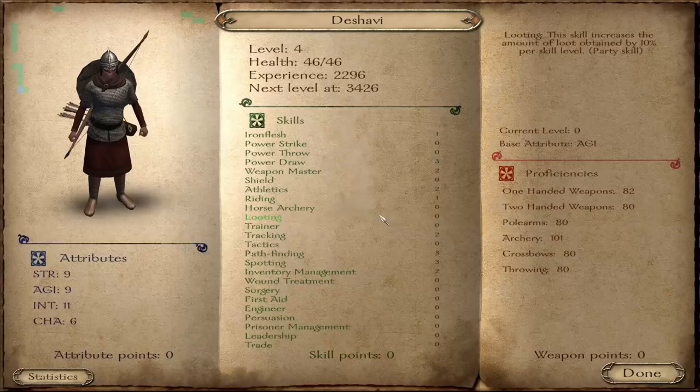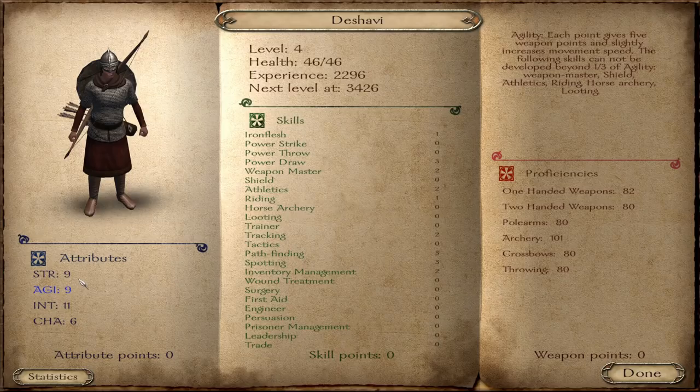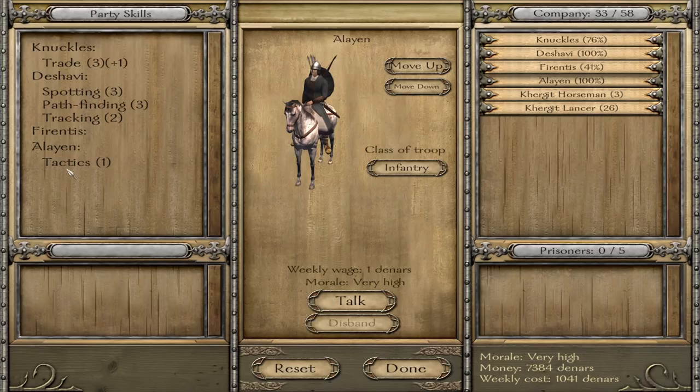She can do all of that for us. But the problem is to level her up in all those skills, she's going to have to spend a lot of points. The only way she gets points is if she gets a lot of kills, and the only way she gets a lot of kills is if she has some skills in killing. So we have to balance it — get enough points that she can level up, then dump the rest into the skills we want her to mule around for us. All of them pretty much have a purpose that way. For example, Dashiva has spotting, pathfinding, and tracking; Alan has tactics.